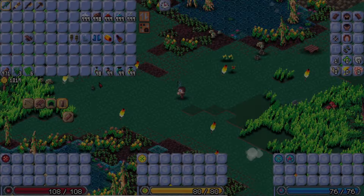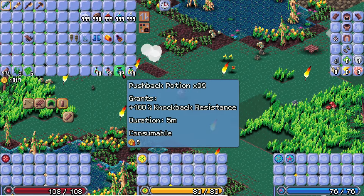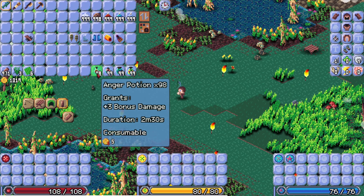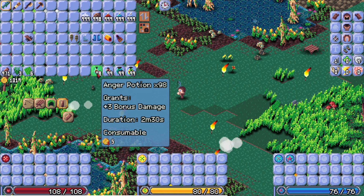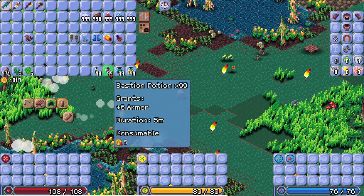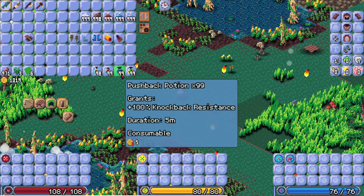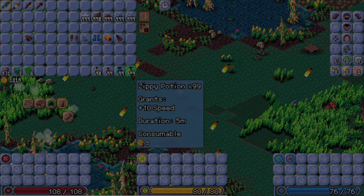A bunch of new potions have also been added, specifically the Anger Potion, the Bastion Potion, the Pushback Potion, and the Zippy Potion. Each of these potions does something a little unique. The Anger Potion gives you bonus damage. The Bastion Potion gives you an armor bonus. The Pushback Potion prevents you from being knocked back — it's pretty good. And the Zippy Potion will grant you a speed buff to get you around to places you need to go.